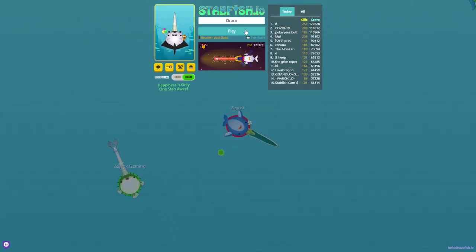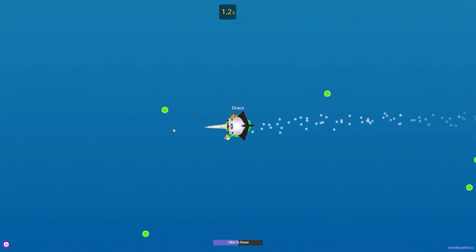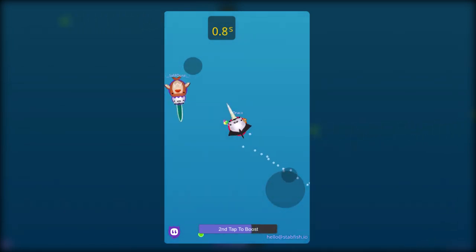Let me demonstrate. You can choose any stepfish for this. For PC, click and hold your mouse to start boosting. For mobile, first tap to control your direction and tap with the second finger to start boosting.